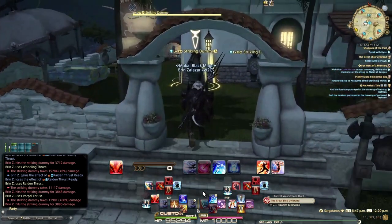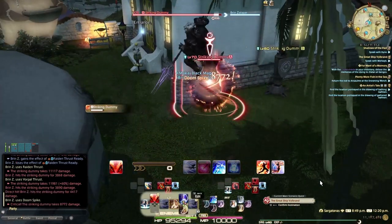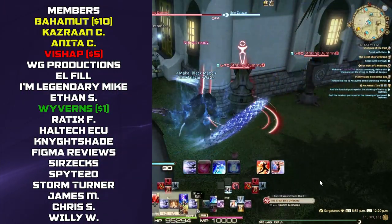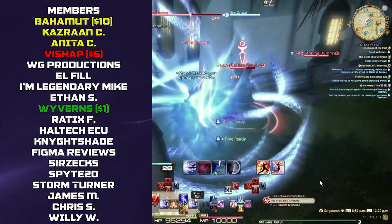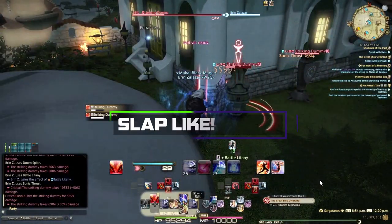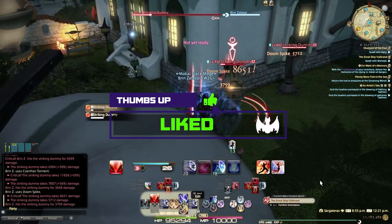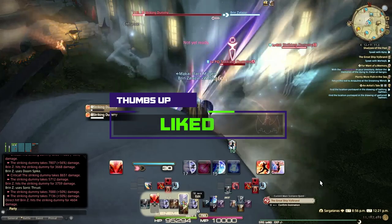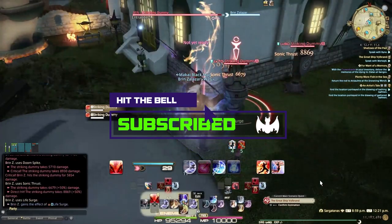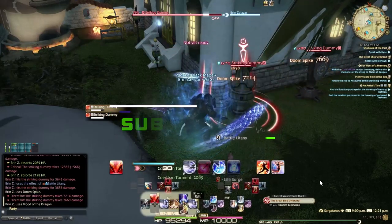That's the layout, those are the macros, that's how I've got my controller set up. You can see easily doing an AOE rotation, get Blood of the Dragon going, get Geirskogul rolling, and get right back into it. If you've enjoyed this guide be sure to let me know in the comments. If I've earned your sub, hit that subscribe button so I can welcome you officially to the Soul Nation. I wish you all the best and hope you're enjoying Final Fantasy XIV as much as I am.